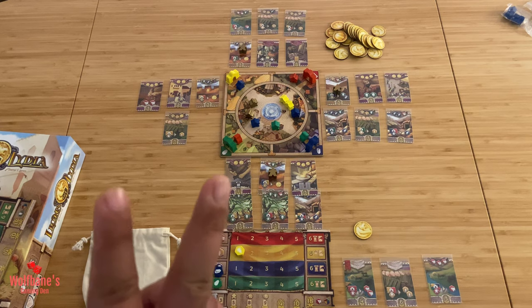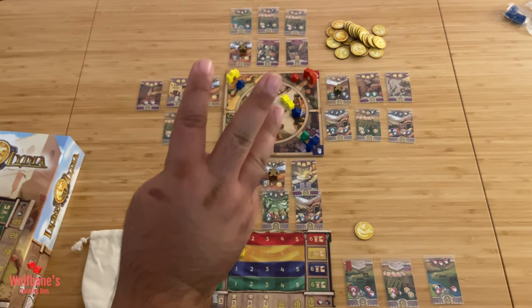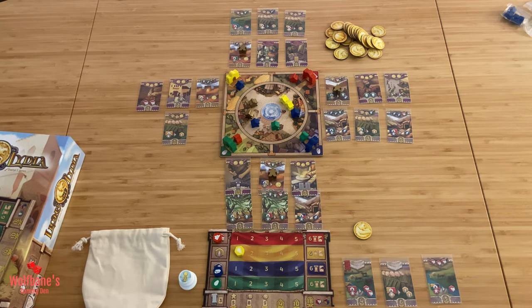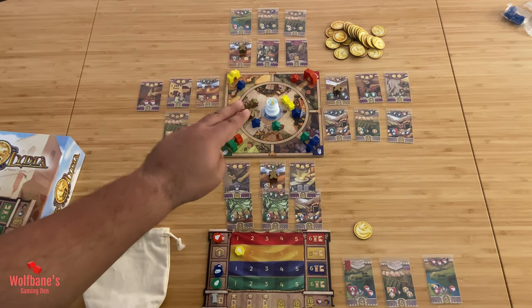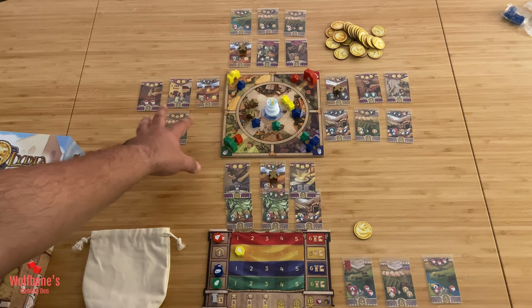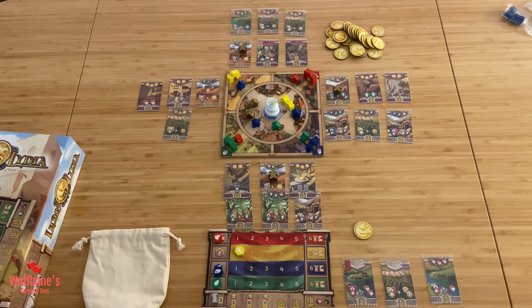Now let's quickly run through the differences for a two-player game. There are just a couple of very minor setup changes. When laying out cards on these areas, instead of putting out three silver cards, you're going to be putting out two silver cards on each side of the game board. Also, what I've seen in a couple of forums is that in a two-player game, it's meant to be two meeples of each color around the fountain area at the start of setup. So instead of having six cards on each side, you will have five cards, and two meeples of each color around the fountain.